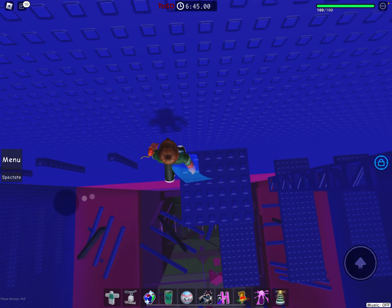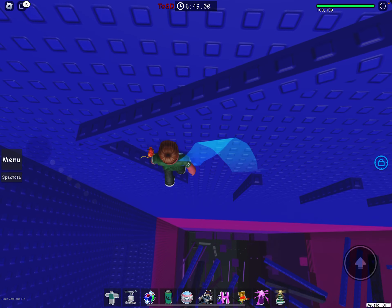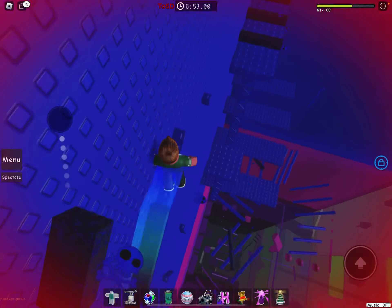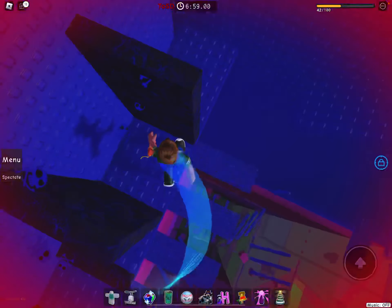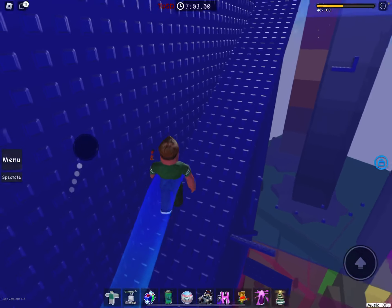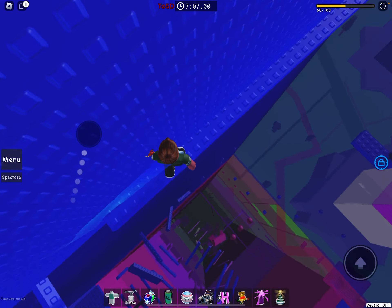Then carefully jump down to this platform, jump on some more, go to here and then do this like a head hitter and walk across it to get safer. After you do that, just jump onto that stud, then do some more kill brick dodging and then these kill brick wraparounds. Then go to this platform, jump to there and then run across this floor.